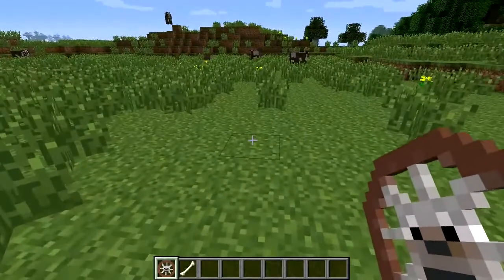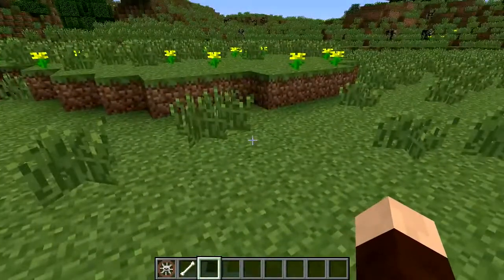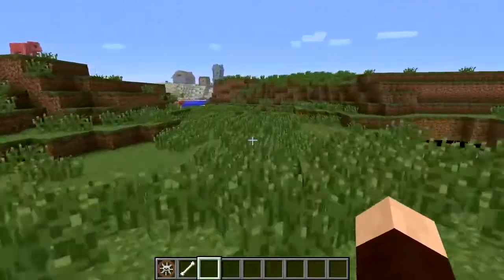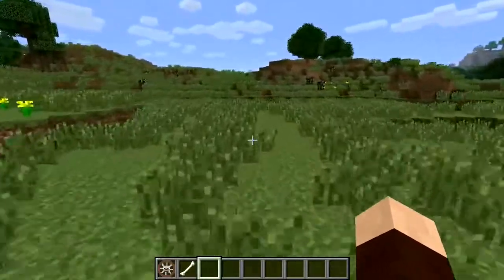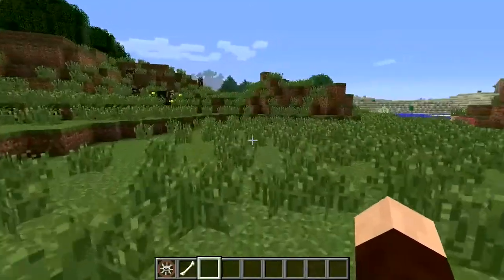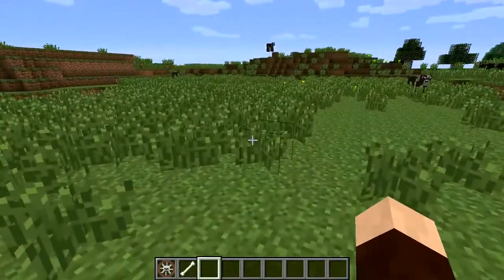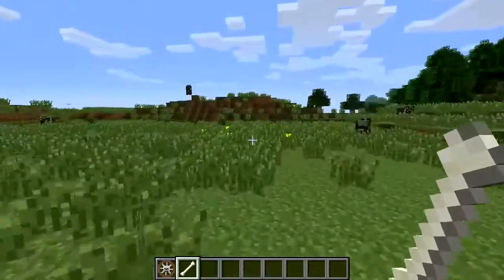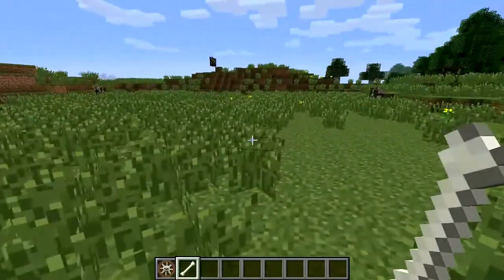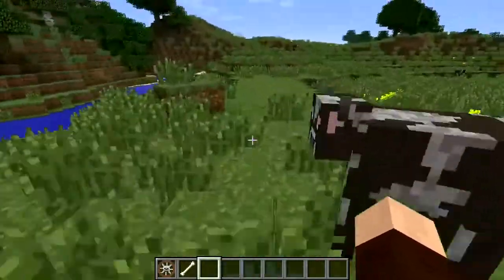The next one is the wolf bike, and this guy's got a few different abilities. He'll attack anything that attacks me or him. So if you're in single player mode and you've got one of these guys, they'll look after you while you're riding him. They'll attack any hostile mob in a ten block radius. If you have a bone in your hand while riding him, he won't attack anything. It can be dyed to different colours. They're about the same speed as a cow.